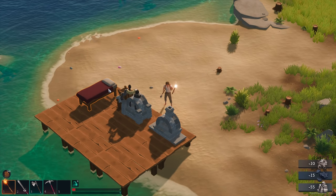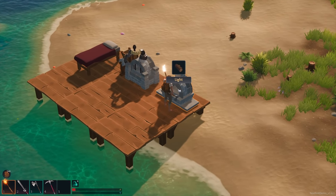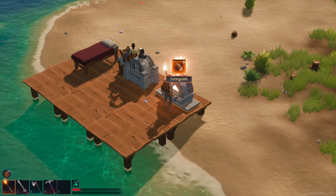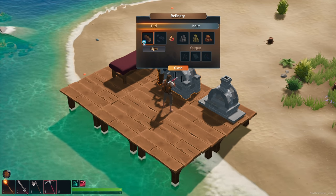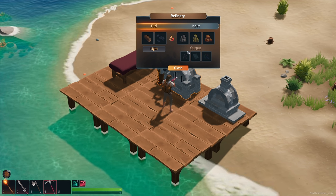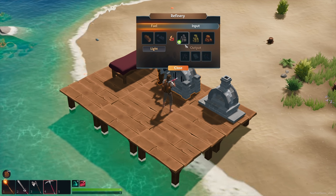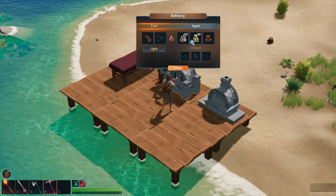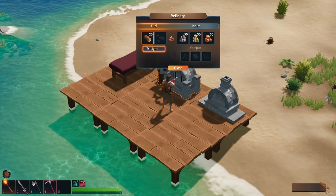Right now it looks crappy but we only want survival. I can take the fireplace, put some wood in, light it, and now I heal up. Let's see how the refinery works — you put wood or coal in as fuel. If we process stone we get metal, limestone gives us glass, and clay gives us sapphires. With the mouse wheel you can adjust quantities — so let's do 50 stone, 50 limestone, 50 clay, and 20 wood as fuel.